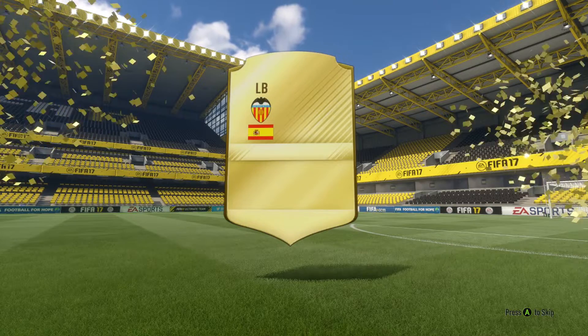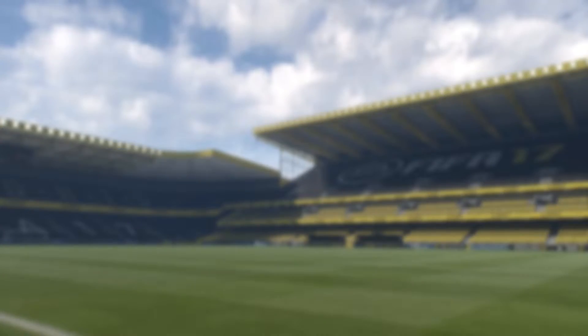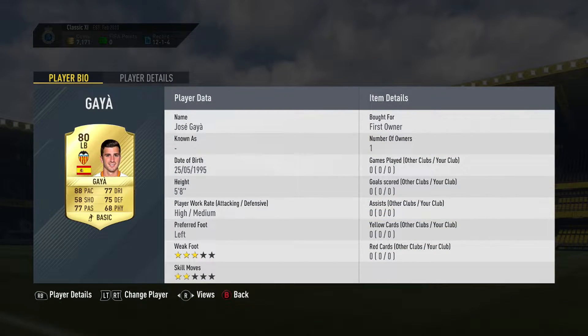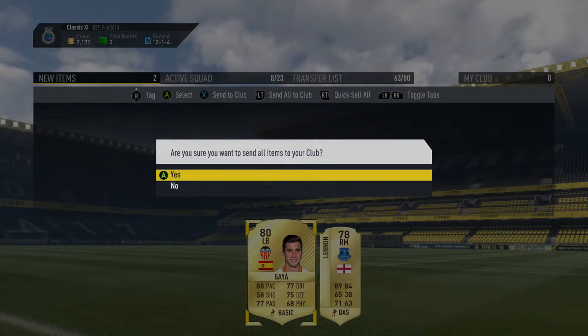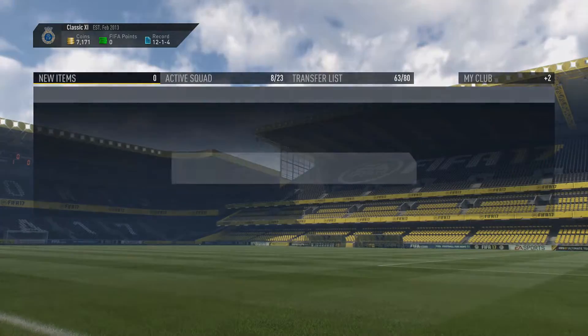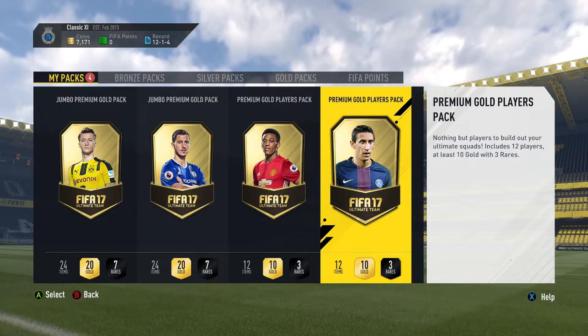We do get a left back - Gaia, first name Jose I believe. Not bad, he will most likely go into my team for La Liga since I have a Liga NOS team. Three star, two star, 75 defending, not the greatest physical but good dribbling and passing - good enough for a left back. And we also have Aaron Lennon in this pack, which is hilarious. So Jose Gaia and Aaron Lennon in that pack.